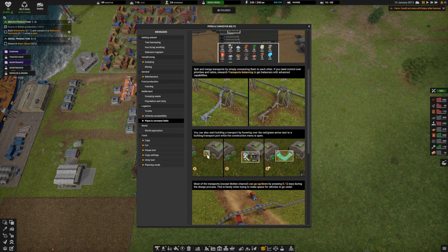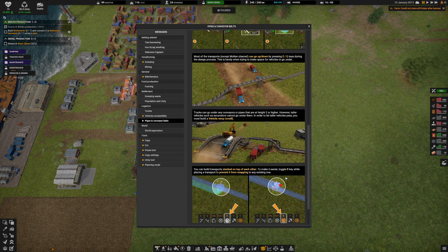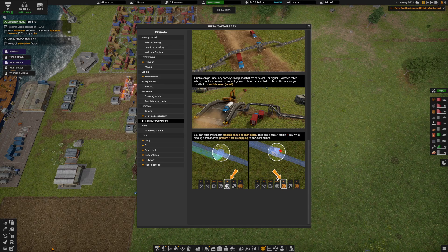You can also start a transport by hovering over the red-green arrow next to a building and transport while the construction menu is open. Most transports except molten channels can go up and down by pressing E and Q keys during the design process. This is handy when trying to make space for vehicles to go under. Trucks can go under any conveyor or pipes that are at a height of two or higher. However, taller vehicles such as excavators cannot go under them — in order to let taller vehicles pass, you must build a vehicle ramp. You can build transport stacks on top of each other, and toggle the R key while placing transports to prevent snapping to existing ones.